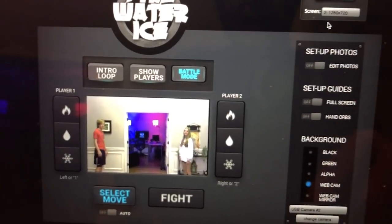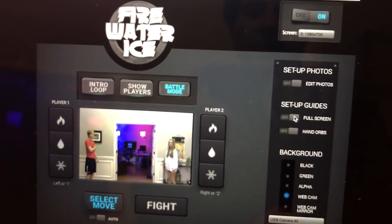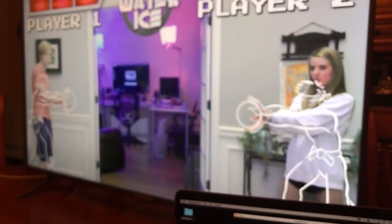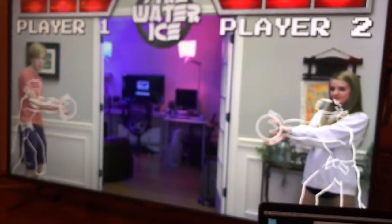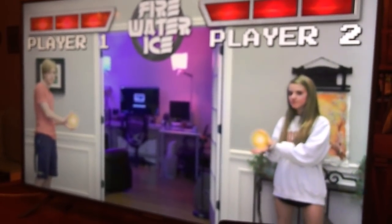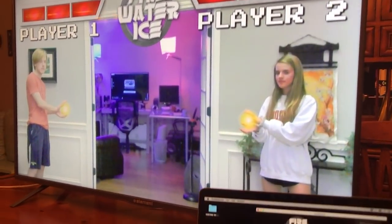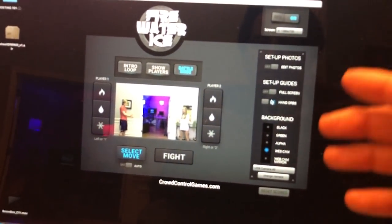Click the X to save everything and you're ready to go. Further down we have setup guides — these are really helpful if you want to show your camera operators where players should stand. You can turn them on and off to help line up the shot. There are also hand orbs that show players exactly where to put their hands.